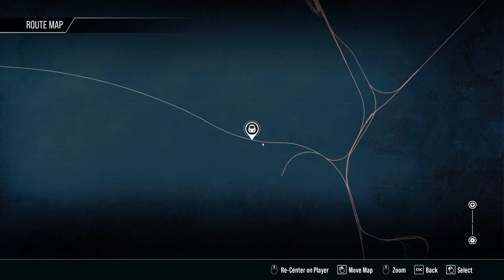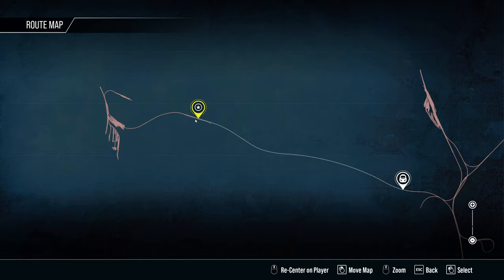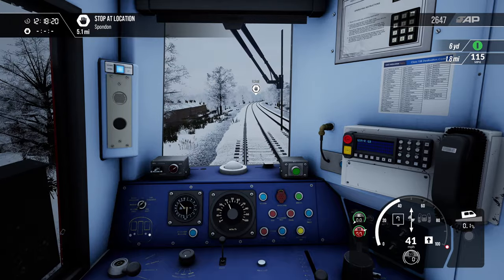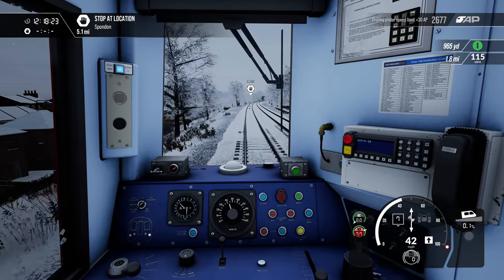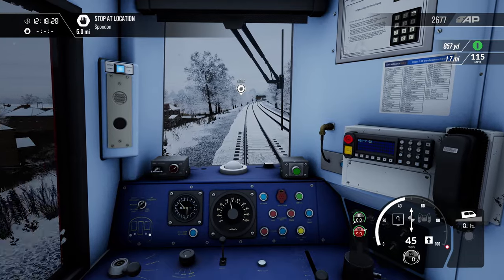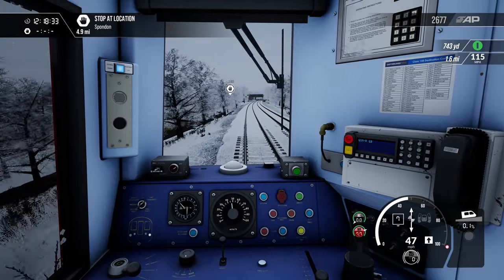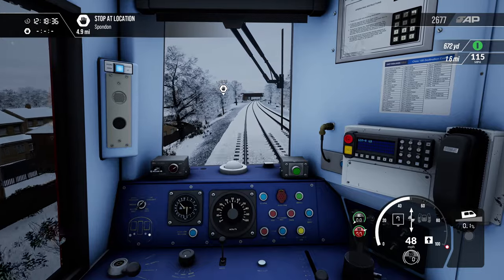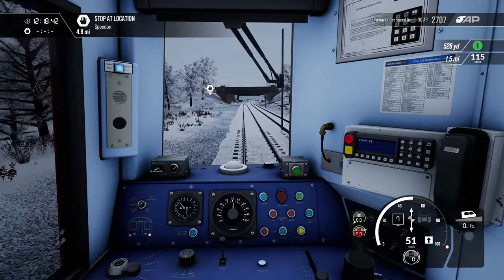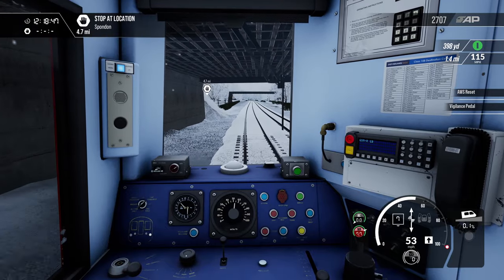Now we've gone round the triangle — that's that 10 mile an hour bit — and we're now whizzing away to Derby. I can't believe Spondon's so close to Derby. We're practically there by the time we get to Spondon. We can do 115 down here — obviously being in the 158, 115 is never going to be achievable, but we'll get to a solid 90 probably.